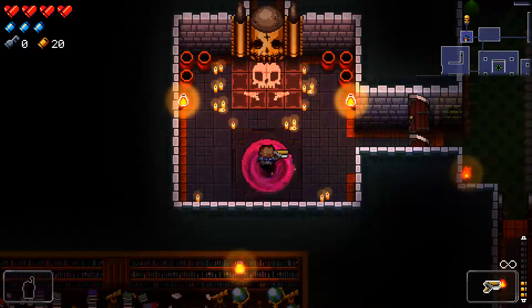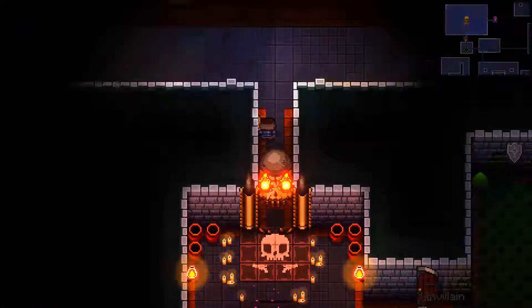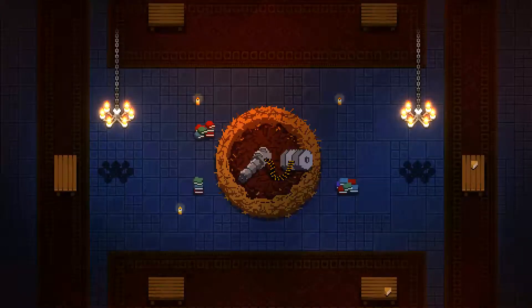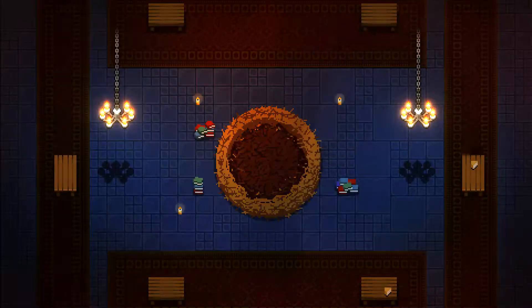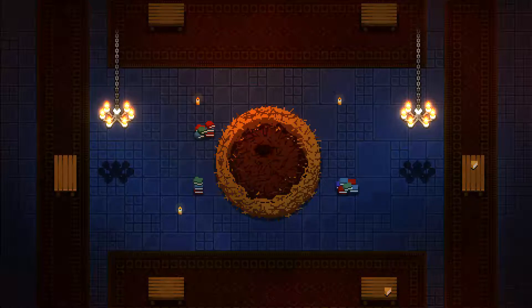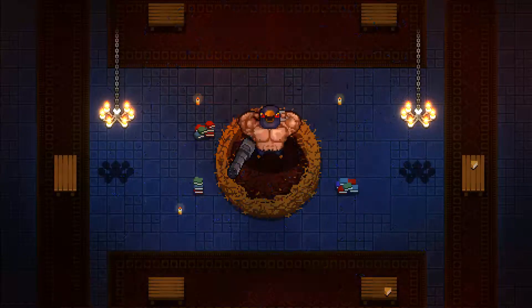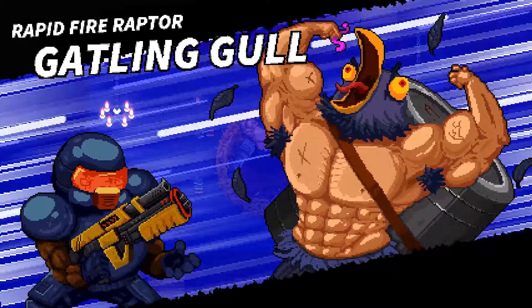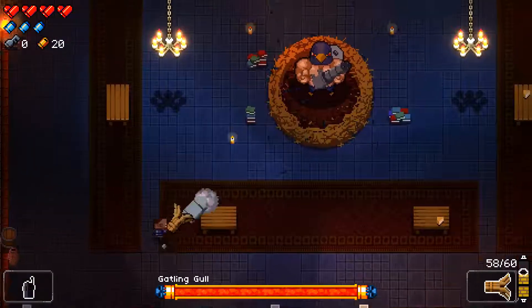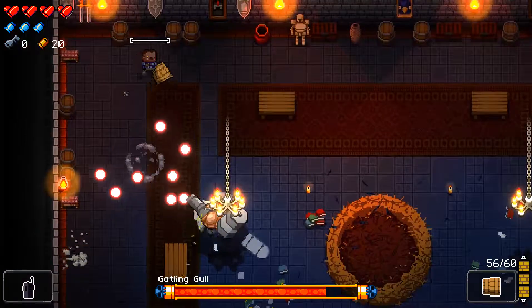There we go. And we're going to go and reload our weapon, and we're going to pull out the Invalian. All right. Who's it going to be? I think it's Bullet King, right? Oh, no. It's this guy. I don't like him. He just flew off with a giant machine gun. Gatlin Goal. Rapid Fire Raptor. So he does rapid fire. That's literally his name.